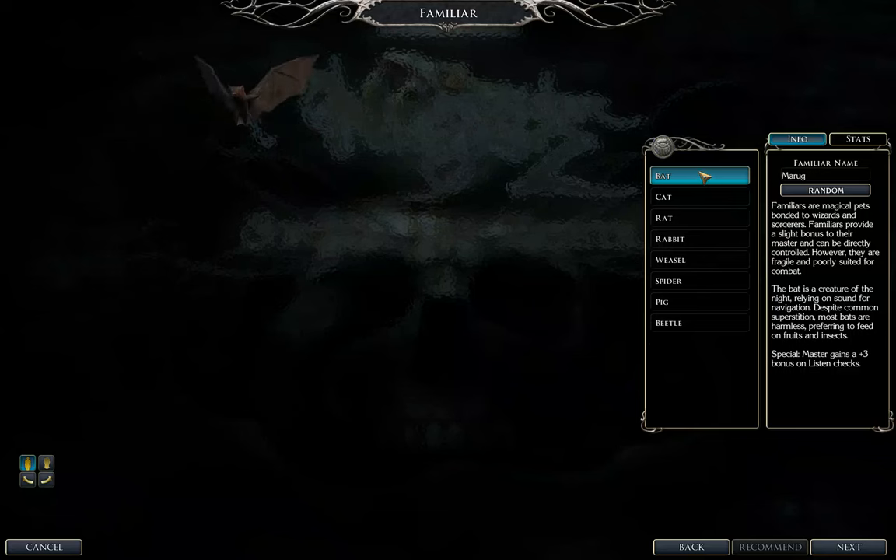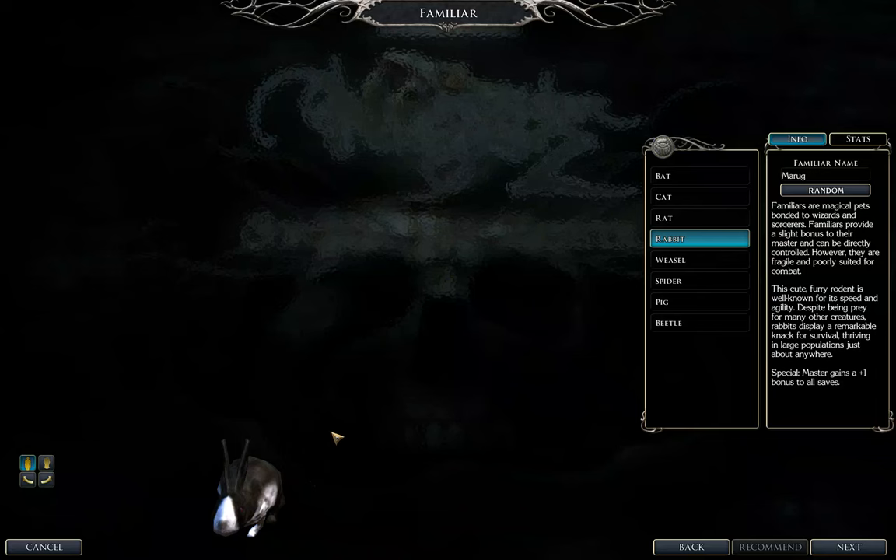Familiar — I think we're going to go with the Rabbit here. Look at the little cuddy bunny, just because of his bonus to all saves, which is nice. Familiar name... Thanos, or Panos... Arcane... Tojan... Kala. Oh, that sounds alright.